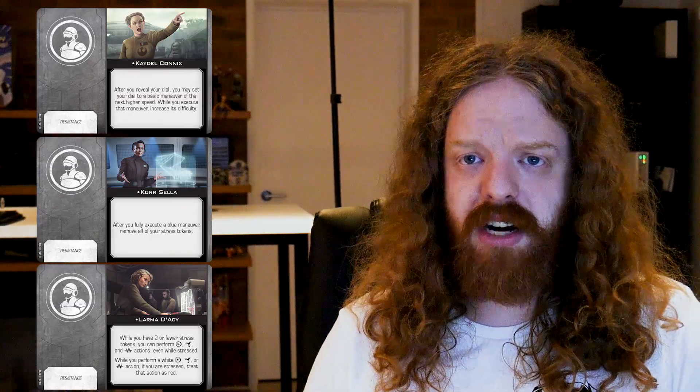Lorna Darcy: while you have two or fewer stress tokens, you can perform reinforce, coordinate, and jam actions even while stressed. While you perform a white reinforce, coordinate, or jam action if you're stressed, treat the action as red. So on this platform you have access to those actions as red actions. You can put on Angled Deflectors if you want — it'll be red with this crew if you're already stressed, which pushes that card a bit. But the key point is there is no additional downside if those actions happen to already be red.